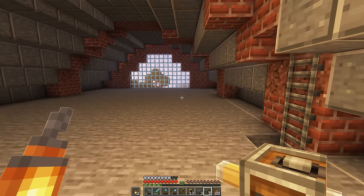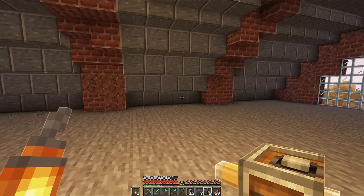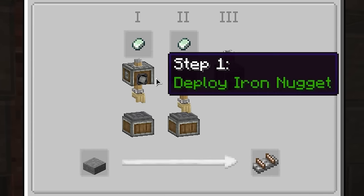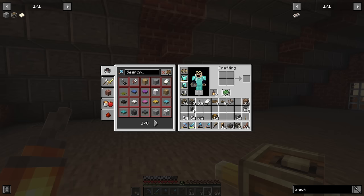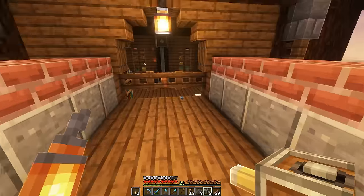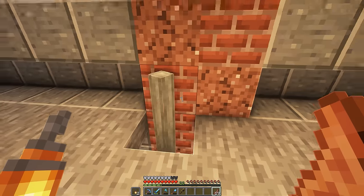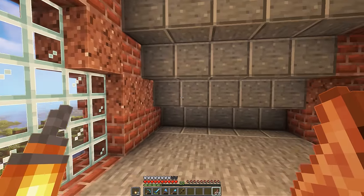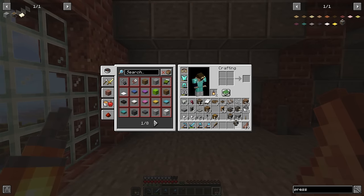Now with our second floor all created, we can get started making our little automatic track factory thing. And so if we look up how to make a track, it's a little bit of a weird process, and I just realized I completely forgot to make a goddamn mechanical press. I've also just gone ahead and routed power up here as well, because obviously we're going to be needing it. Let's go ahead and make our little factory over in this corner here.